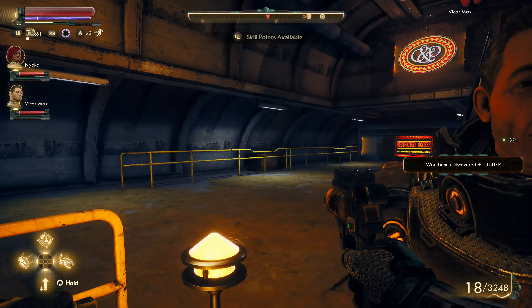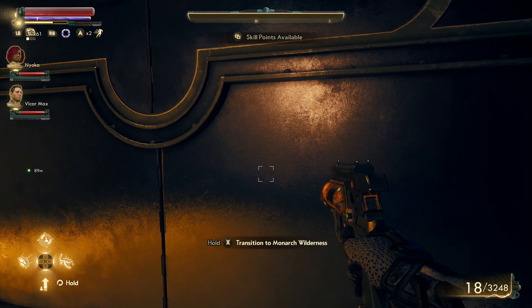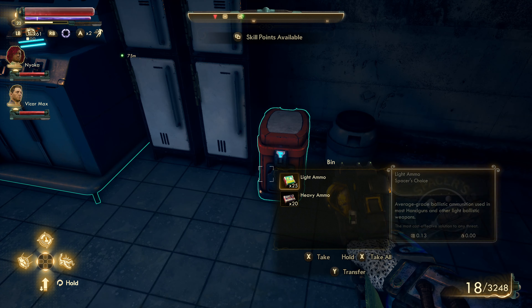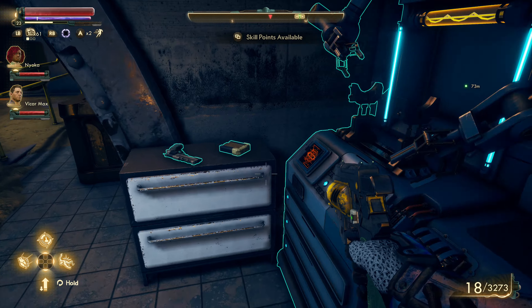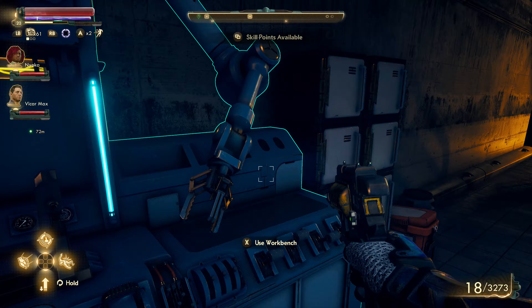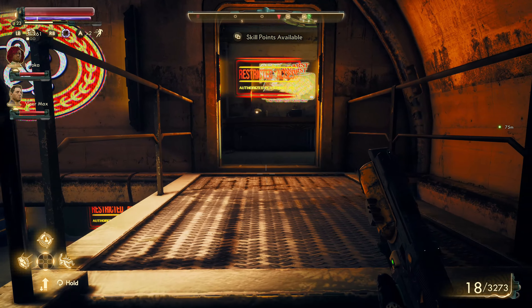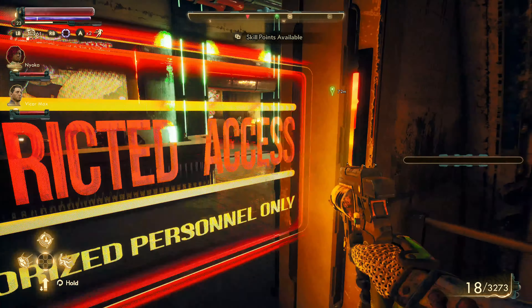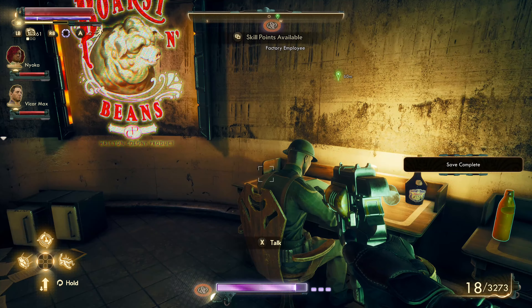Restricted access — that's the front door. We got a workbench here with a Whisper Quiet mod on it — nice. Let's go back in. I think we need to meet this guy. Hey buddy — excuse me sir. This is not where we want to be.